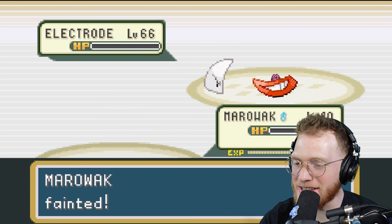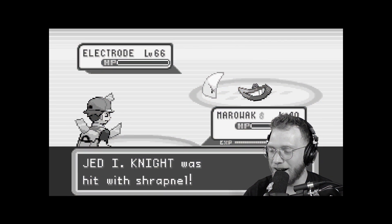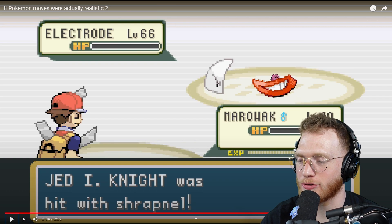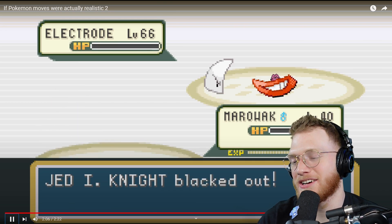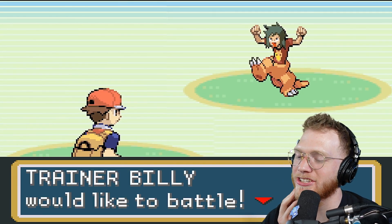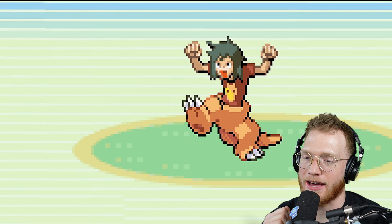Now there's a Ditto inside — wait, what? The trainer was hit with shrapnel! The explosion got the trainer as well. And here we have Ash again against trainer Billy who would like to battle.